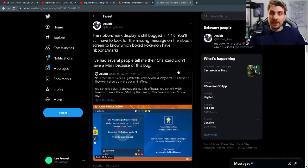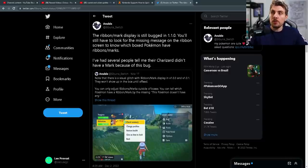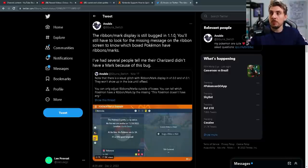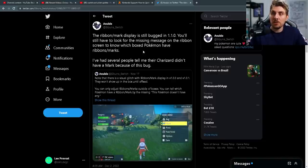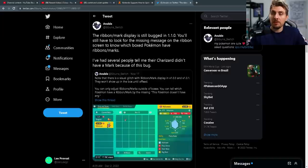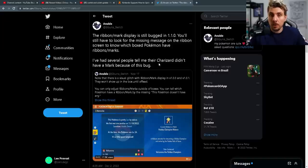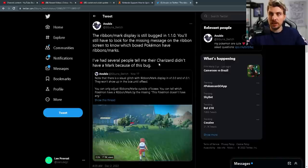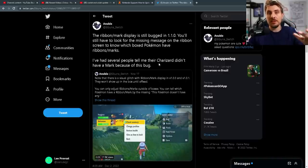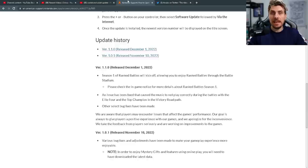There is still an issue — Anubis, one of the community's best data miners, has mentioned that there is still a bug with the ribbon and mark display on your Pokémon in version 1.1.0. You'll still have to look for the missing message on the ribbon screen to know which Pokémon you have ribbons and marks on. Several people have reported that Charizard didn't appear to have a mark because of this bug. You can't see the ribbon mark or access the options for it when you are in your boxes — you have to adjust these in your main party screen, and then go into the summary screen to look at the marks and all the ribbons your Pokémon have. Hopefully this will be updated in a future patch.